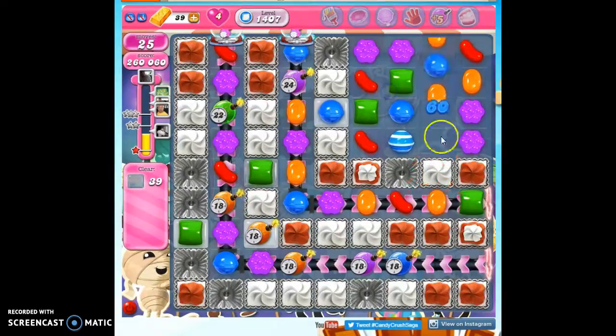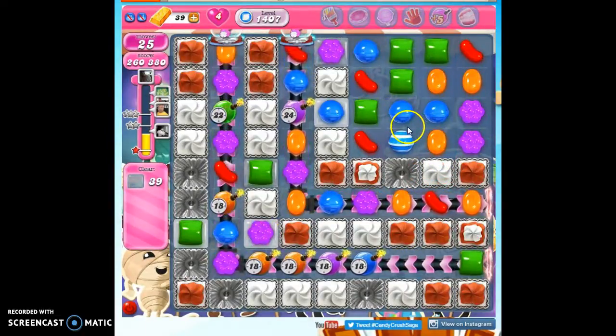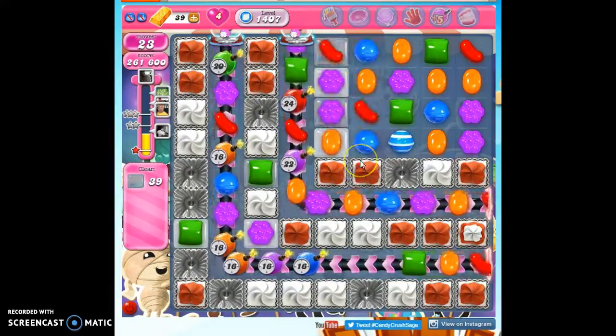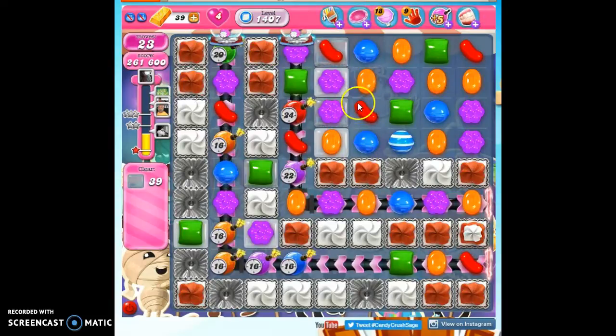I hate when I can't really hit much frosting at all. Nothing down here. I'm not too worried about the ticking time bombs — I only have 24 moves and my lowest one right now is 17. That's not a huge issue. If I take care of everything else, I should be able to get through the ticking time bombs.